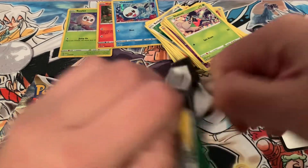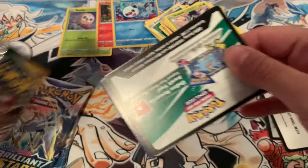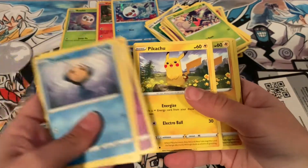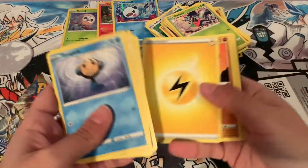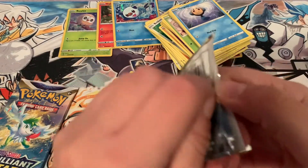This pack is hard to open, so there must be something good. The code card has spoiled it for all of us, so yes, we're getting something good. Pikachu, and a Hydreigon holo. I will take a holo over nothing, because I probably do not own that holo — I've barely opened any Evolving Skies.